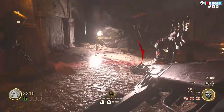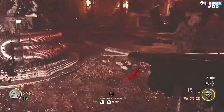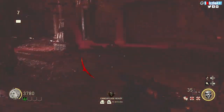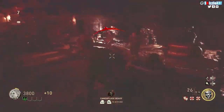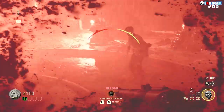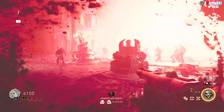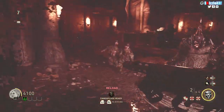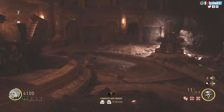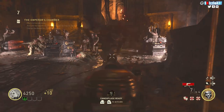Once you activate it, you'll see beam lights — it works basically the same as soul boxes we've seen in the past. It will electrocute zombies, similar to how Deadwire works in Black Ops 3 zombies, and it will collect their souls. You need to get around 5 to 10 kills in this area for it to finish collecting zombie souls.